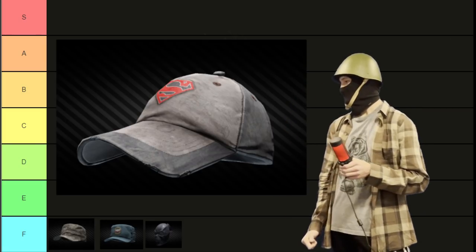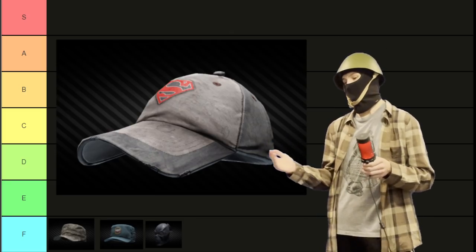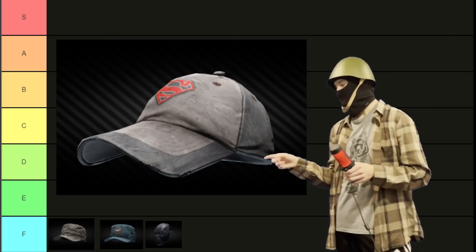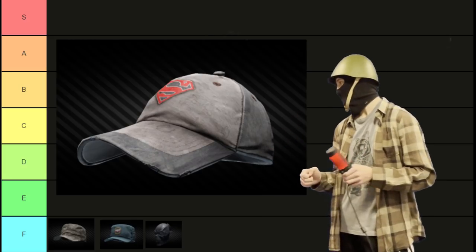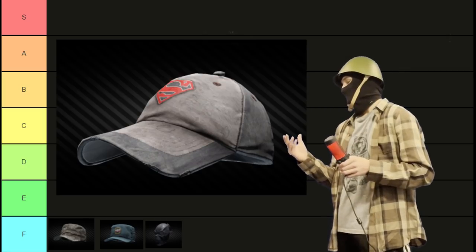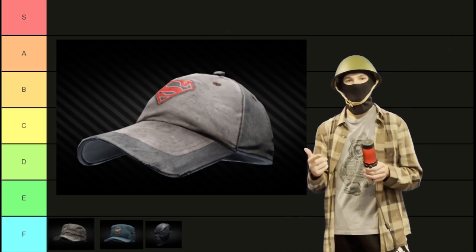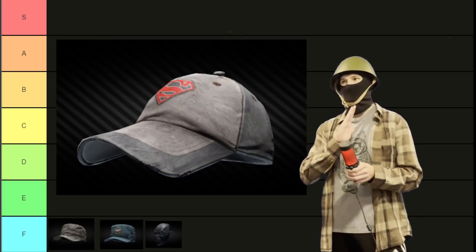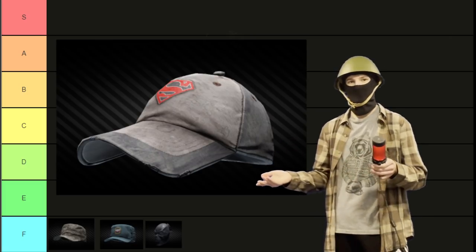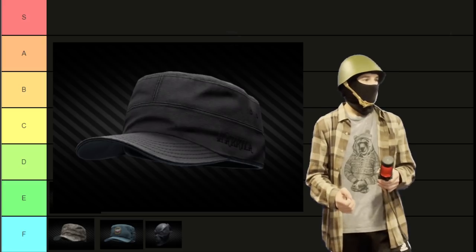Starting up with E-tier, these are hats that you might wear if you weren't already wearing something and you just found them, but you also just might not wear them. We're gonna start off with the baseball hat that has the Superman logo on it. I mean, if you're a scab you'd probably wear this, but if you're a PMC, you already have access to the USEC and BEAR baseball hats, which are vastly superior in every way. So this thing's kind of like — oh, you're a scab and you found one and you don't have anything on? Okay, you can put that on, but otherwise it's just meh.